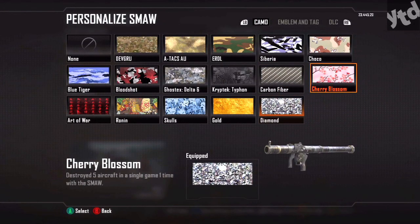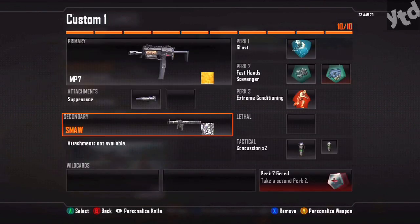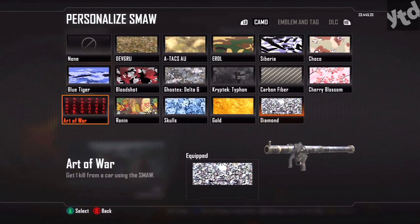Cherry Blossom: destroy five aircraft in a single game. For that I recommend Ground War — there are so many UAVs and Counter UAVs up, so Ground War is a good way to knock out that challenge. Art of War: get one kill from a car using the SMAW. That was pretty easy — I did that on Nuketown. Just run upstairs, wait till someone got next to the car, and blow it up. If you don't have Nuketown, it's going to be basically luck.